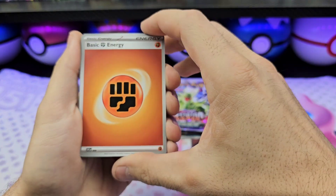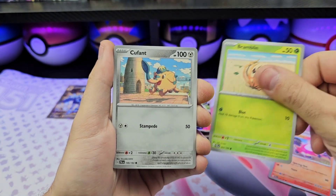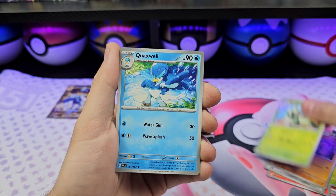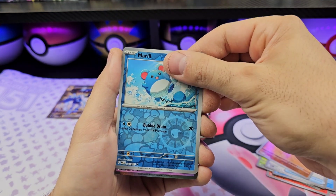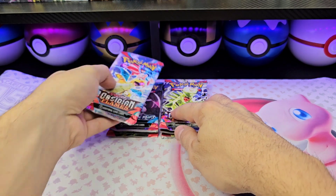Fighting energy, Quaxly, Briar, Bramblin, Covetincrow, Gunk, Grafaiai, Quaxwell, Delivery Drone, Blastack, Merill, Spearow, Heliolisk — alright, onto Obsidian Flames, my favorite artwork.